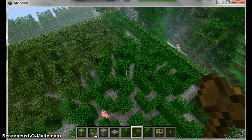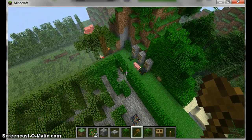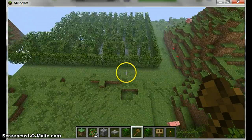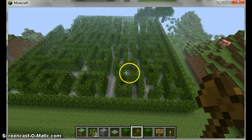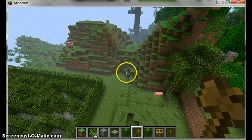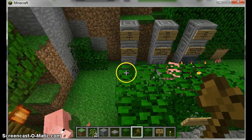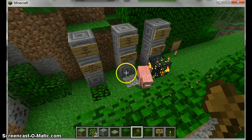This maze has death traps, it has treasure. Oh, is that another maze right there? I didn't even know that! These things are randomly generated into your Minecraft world.